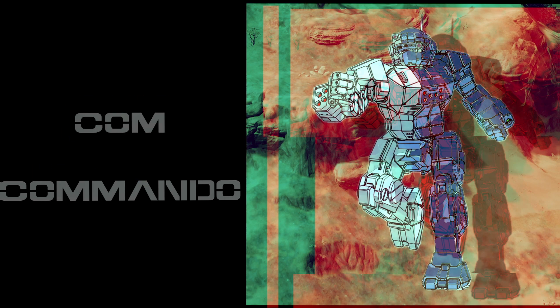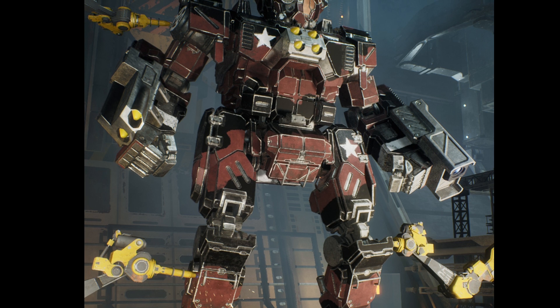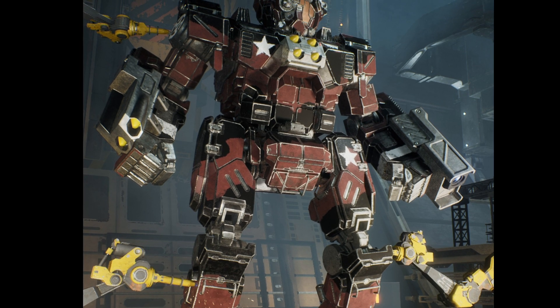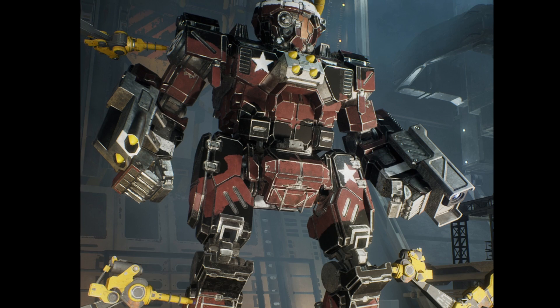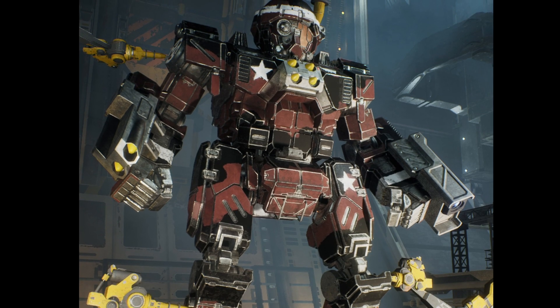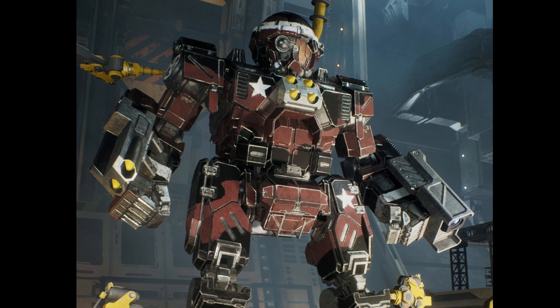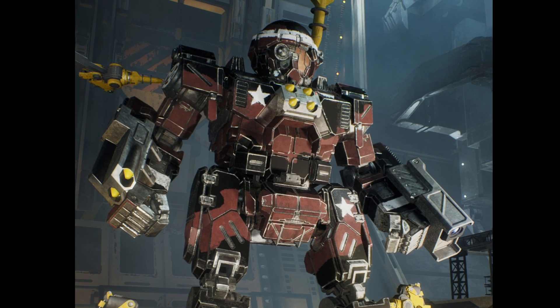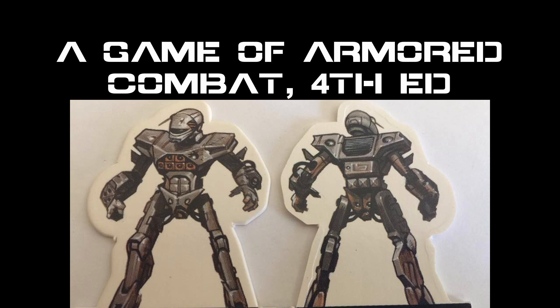The Commando was originally designed for the Lyran Commonwealth in 2463 by Coventry Defense Conglomerate, later becoming Coventry Metalworks. At 25 tons, the Commando was a light striker and recon mech. The COM-1A Commando was originally just armed with a single large laser, which gave it an edge over mechs of the same weight class in terms of range and damage. If that laser was knocked out, however, the Commando would have to get physical or withdraw.